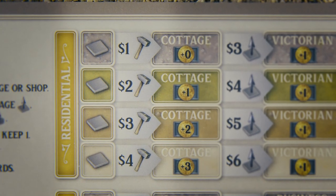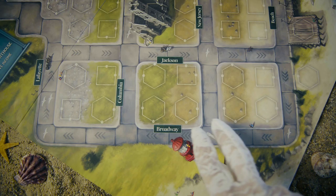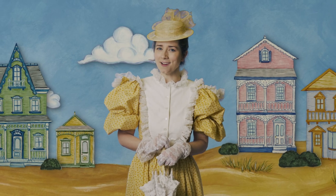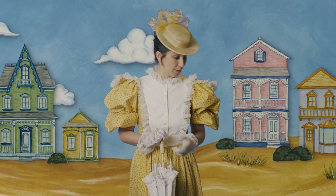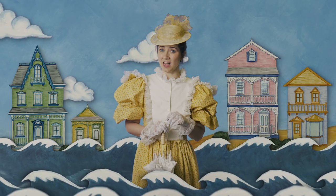When building a cottage or shop, you'll pay a cost according to the zone you're building in: gravel, grass, dirt, or sand. You'll also earn income according to what and where you build. Gravel and grass are accessible, but a little pedestrian. And the beachfront is highly desirable, but there is that little problem of extreme erosion and high prices.